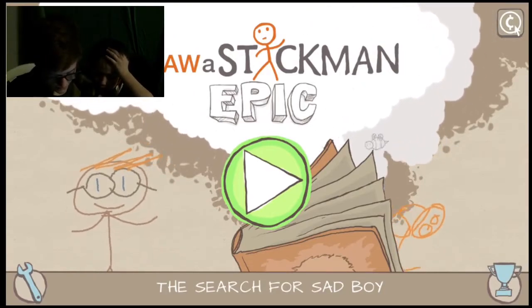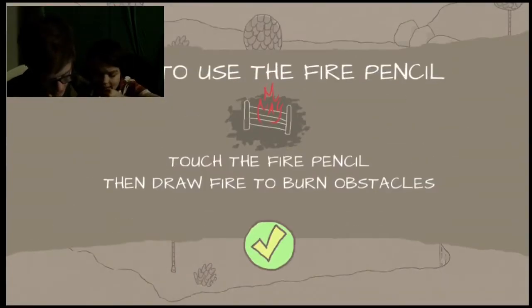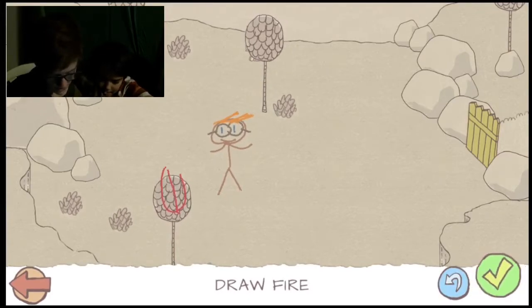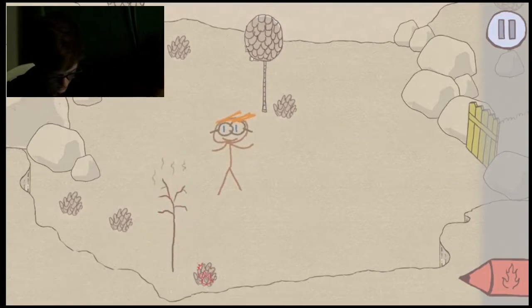Alright. Press play. Loading, Cuddle Bunny Park. How to use the fire pencil. Touch the fire pencil, then draw fire to burn obstacles. Burn down a tree. Okay. That's my fire. Pitchfork shape. Can I burn down — oh gosh. I want to burn down a tree.